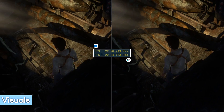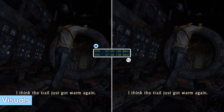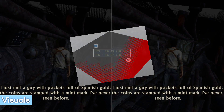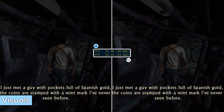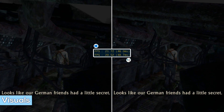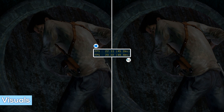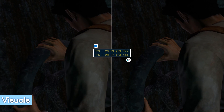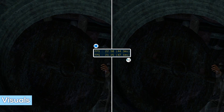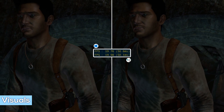The most obvious graphical glitch you may come across is Z-fighting, particularly noticeable in the U-boat. Z-fighting, also called stitching, is a phenomenon in 3D rendering that occurs when two or more primitives have similar or identical values in the Z buffer, where two faces occupy essentially the same space with neither in front. It happens because the PC GPU and the PS3 GPU have very tiny differences in accuracy, so this behaviour is somewhat expected. Even so, the world is beautifully vibrant and true to the original.